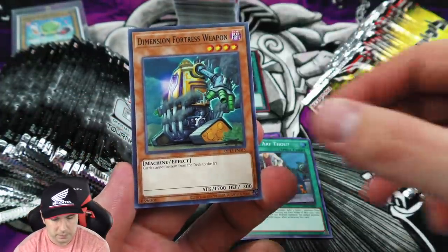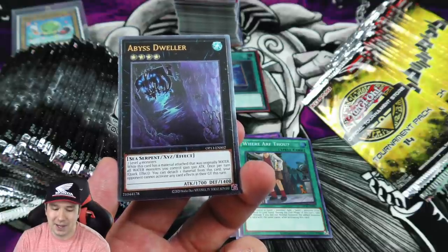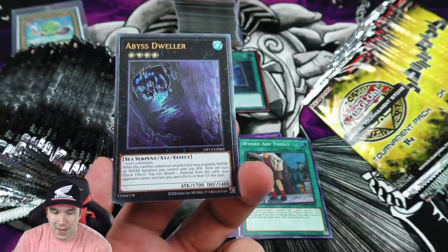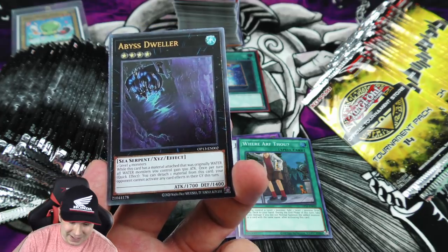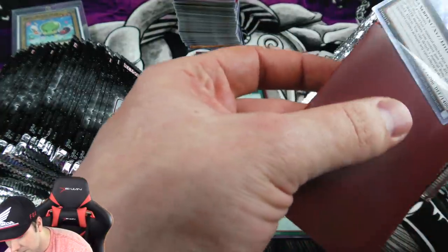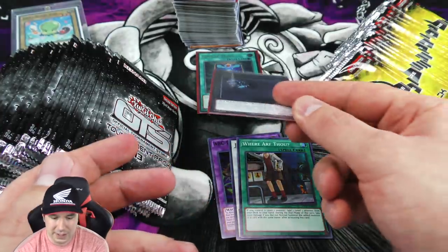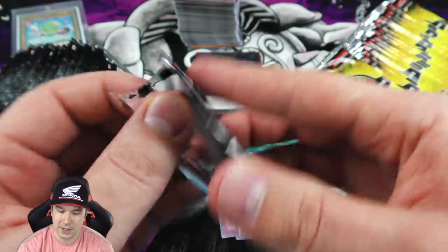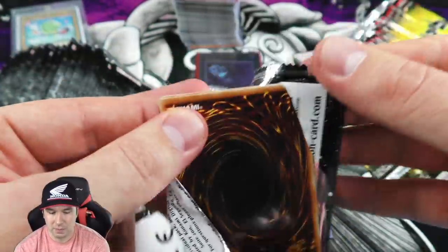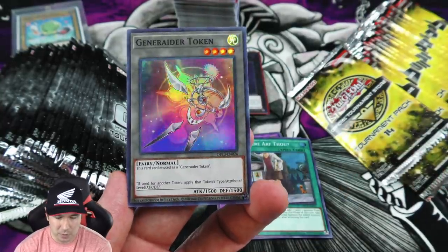Ultimate rare Abyss Dweller! Another one of those cards played in every single extra deck back in the day. It's been seeing a little bit less play lately, but as formats change I'll see this thing pop up all over the place - a really great reprint and a very well-deserved rarity bump. Gotta sleeve this beautiful ultimate rare. Yeah, Book of Moon is definitely worthy of an ultimate rare bump. I'd love to see Black Luster Soldier and Jinzo get the same treatment - you guys can comment down below what you'd like to see as ultimate rares.